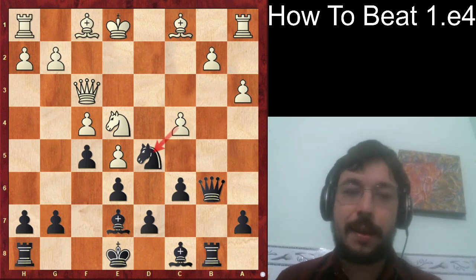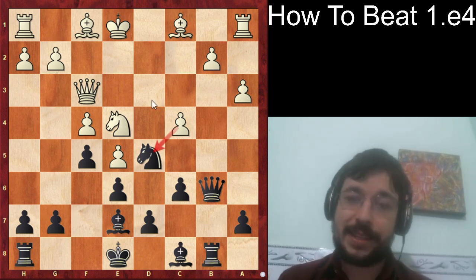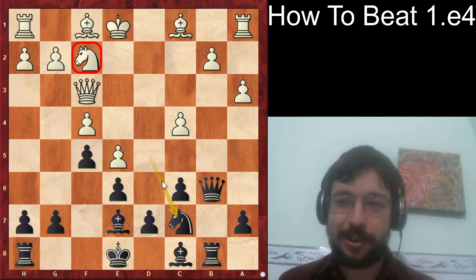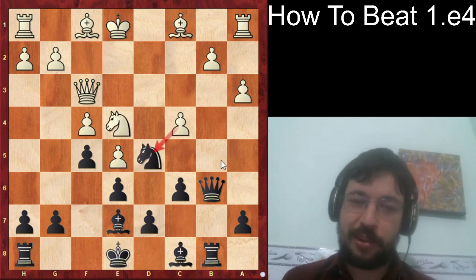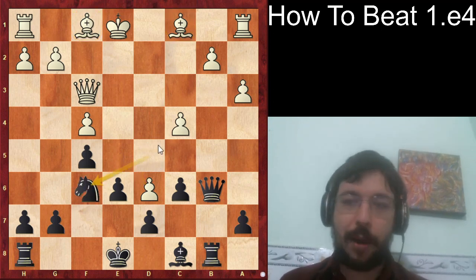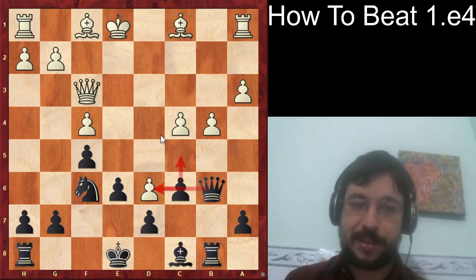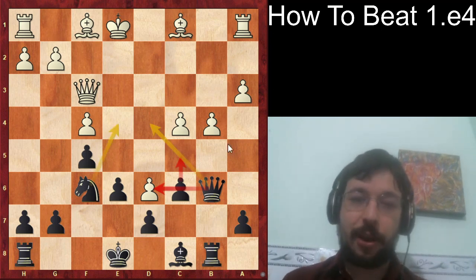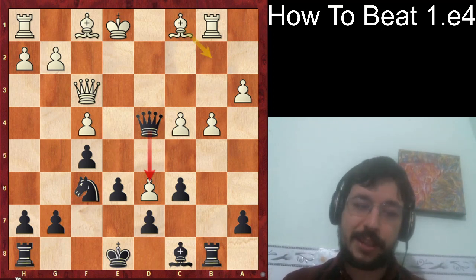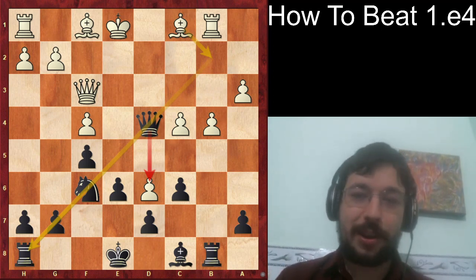After c4, Black hit with the move f5 — a counterblow worth keeping in mind. You don't always have to move the knight away when it's under attack; we already saw Black sack a piece for a big attack on the white king. If white retreats the knight to f2, we can bring our knight back and their knight doesn't look great either. Aronian probably should have played knight d6 to get rid of that dark-squared bishop and have the bishop pair. If white finds b4 and plays correctly, white is probably better — but it's still a tricky position.